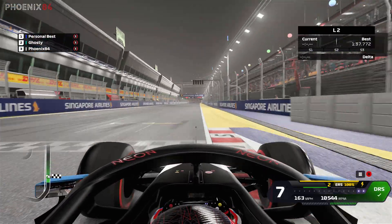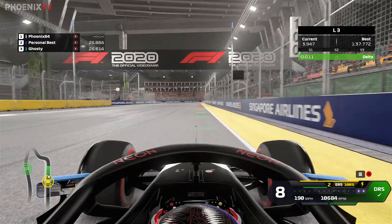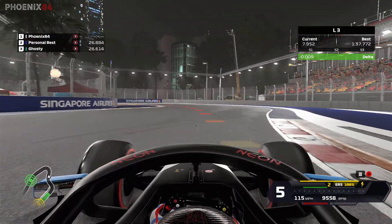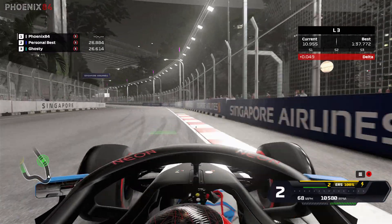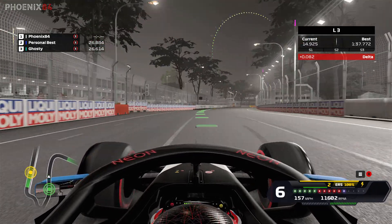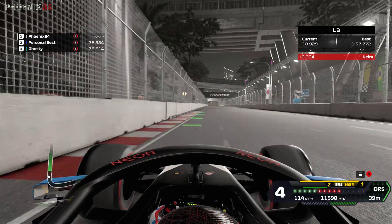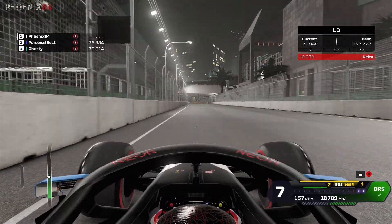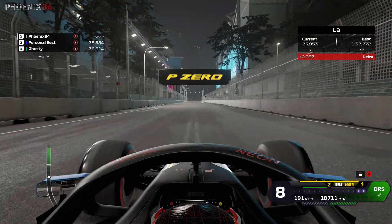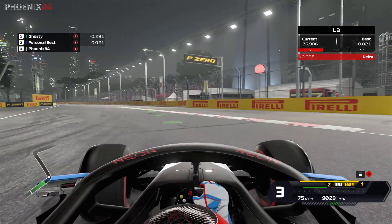Hello everyone and welcome back to another video of the F1 2020 game experiment. Today we're going to be seeing what happens when you put a V10 engine in the back of the My Team car. If you're going to enjoy this video then leave a like and subscribe if you're new. We're now up to 287 subscribers so the channel is definitely growing, and you can download the performance mod yourself — I'll make sure that's in the description below.